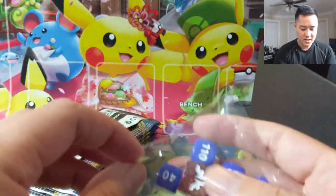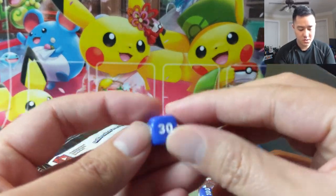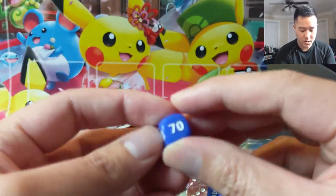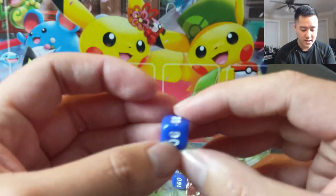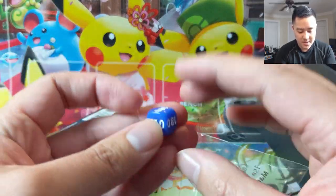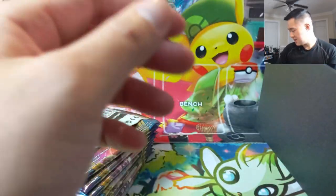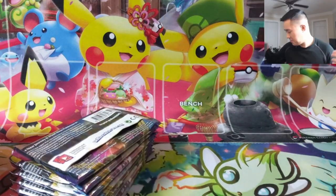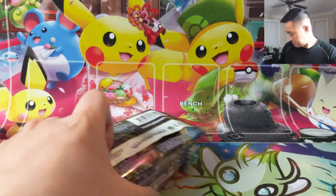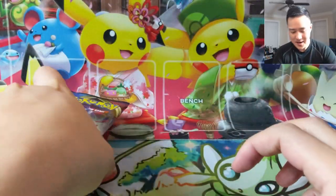They changed the dice! We got one standard die, and then some dice with much higher numbers — starting around 70 up to 120, and I see a 150 and what looks like 180. They increment through 60s, which is a nice touch as Pokemon continue to get more and more HP. To knock out a Snorlax VMAX with 340 HP you'd need a bunch of dice, but maybe not anymore. I do like that change.